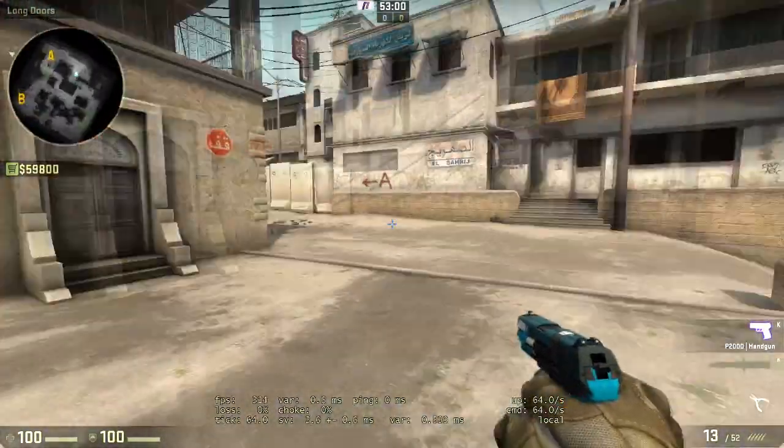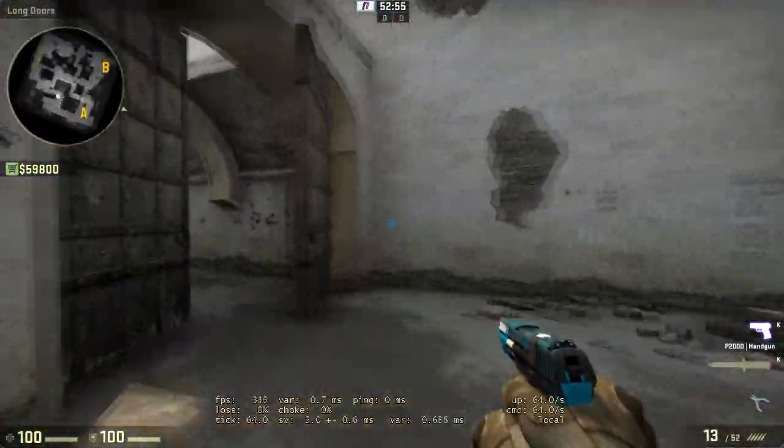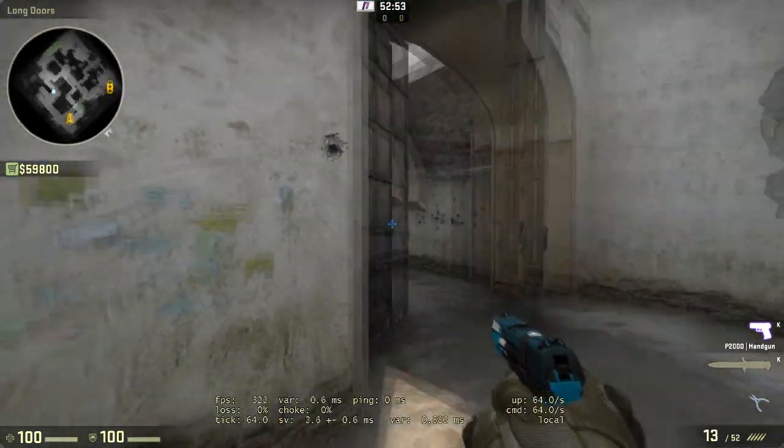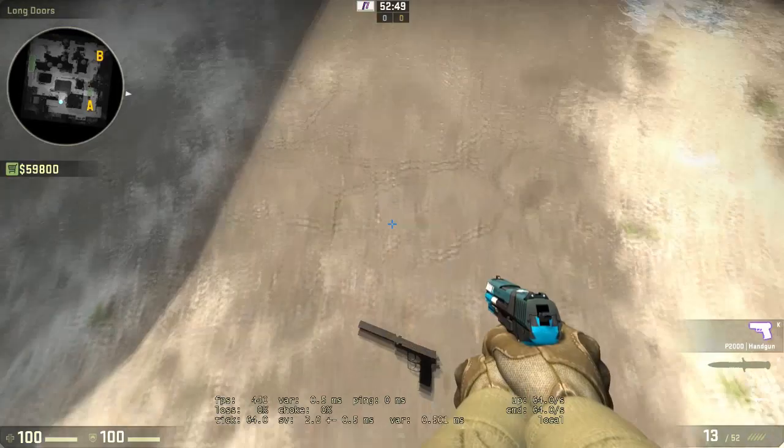Say we're playing Cache, for example — this is my favorite gun on Cache because there are so many close angles and you have to peek. Now on Dust, there are a lot of wide angles, so I would always use the USP-S every single time for those long-range angles.